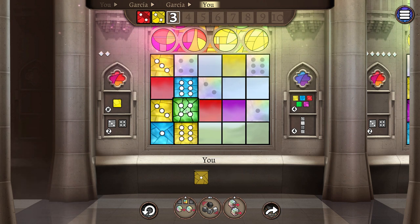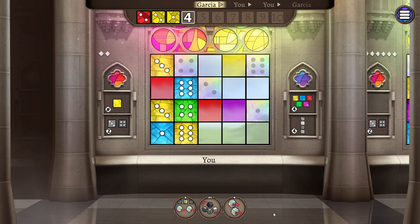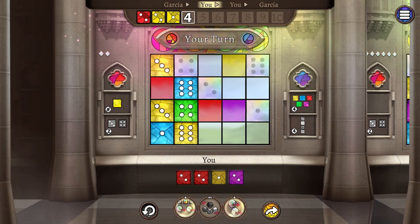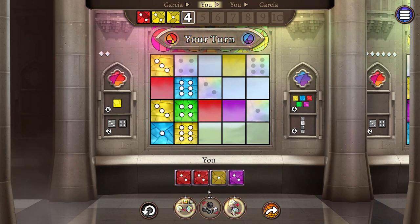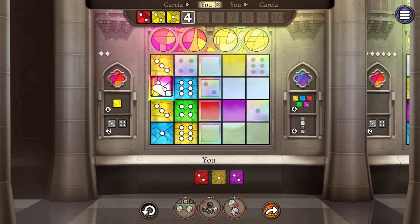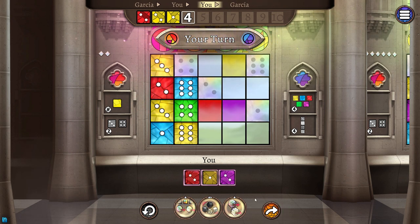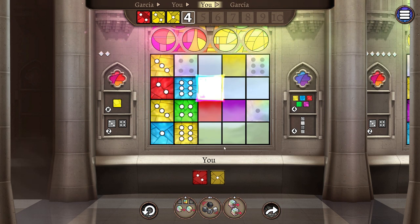I rerolled them and they became a one and a five, so not much use to me. I think I'm gonna put this green four by here. We're now on to round four. Garcia takes the green one. I'm gonna have to take this red two and put it by here, then draft again — I'm gonna take this purple two and put it by here.